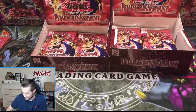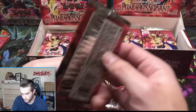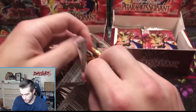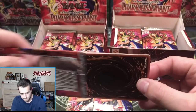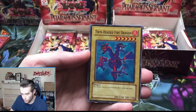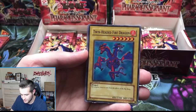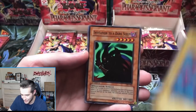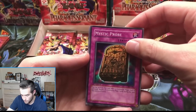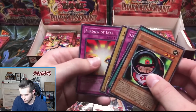There's a lot of supers left, and still two or three ultras. Number 16 — let's get you something good. Type Zero Magic Crusher, Twin-Headed Fire Dragon, Invitation to a Dark Sleep, Mystic Probe — and Morphing Jar Number Two! Last time we had an extra rare, we didn't this time. The retail box has so many foils left.